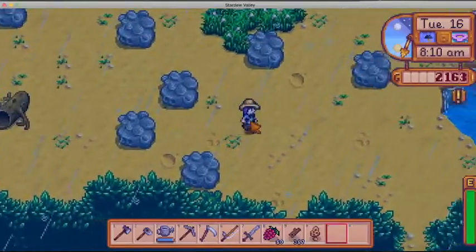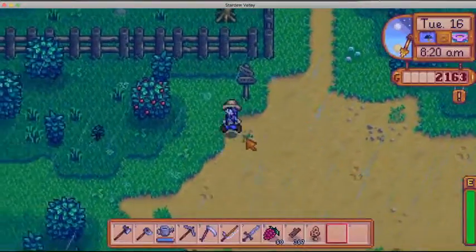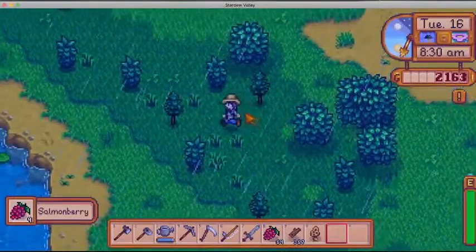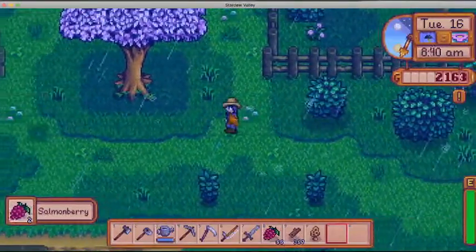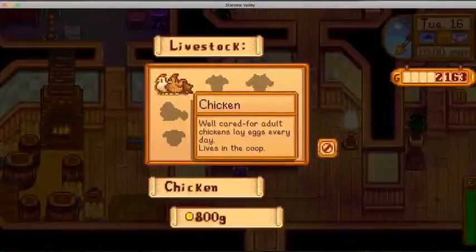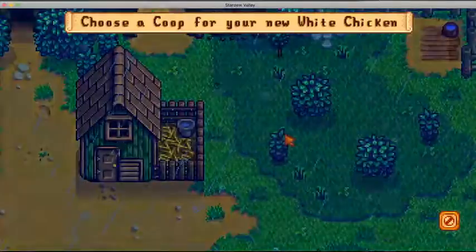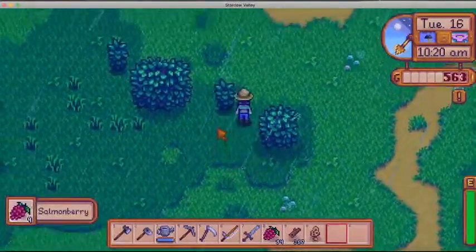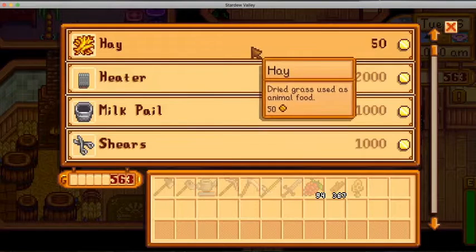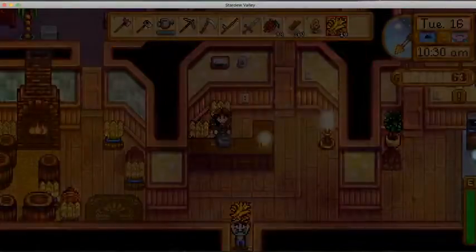I also might stop by Marnie's to get that chicken I've been talking about for days now. Marnie's a bit hard to track down at times — I don't know where she goes besides the mayor's house. She's a busy lady, apparently. A chicken costs $800. Now I've got two chickens. I just remembered I have to get hay and also need to build a silo. We'll buy enough hay for a few days.